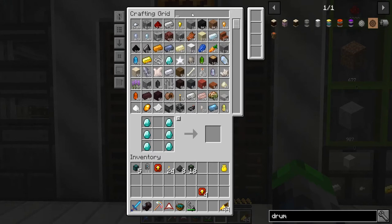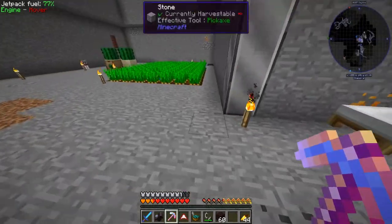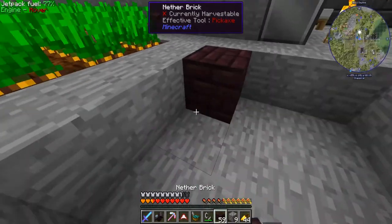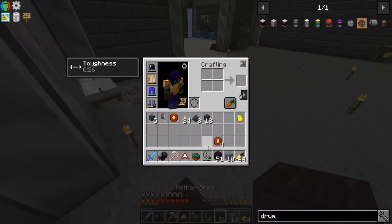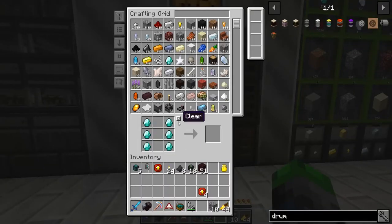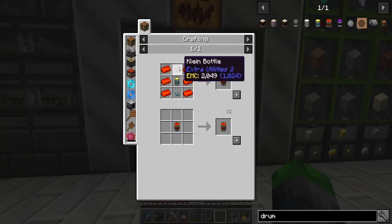Let's take our nether rack — we have enough. This is how you make demon ingots, like in Feed the Beast Revelation. Let's see if we can make it; if not, we'll just waste a few gold which we're getting for free anyway.